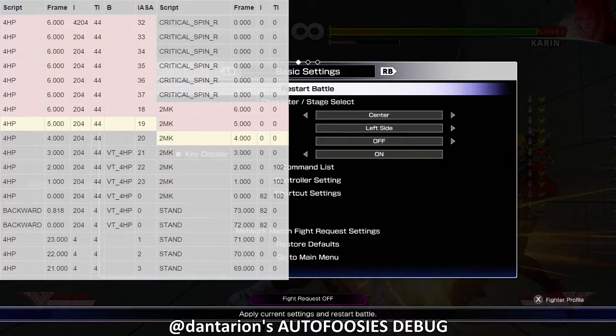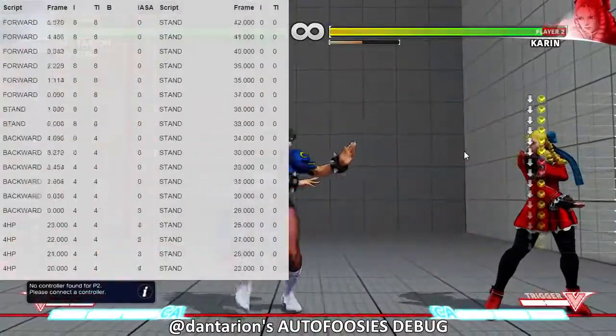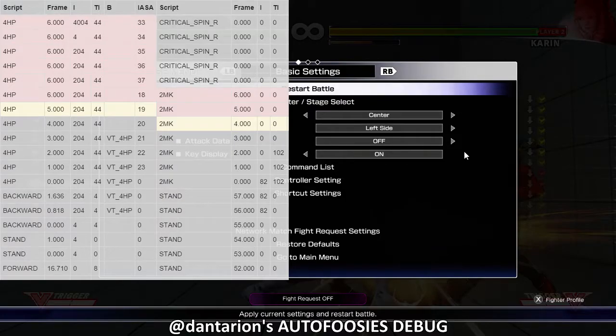It looks like what's actually happening may have to do with the priority system. What looks like may be happening is that the bot is losing to the priority system because the bot is shooting medium kick while Chun-Li is doing fierce. So even though they hit close to the same frame, the fierce one is beating it out. I'm also noticing there might be an issue with my overlay, because this stuff should be showing on the same frame but it's showing one before the other, which is a little weird.